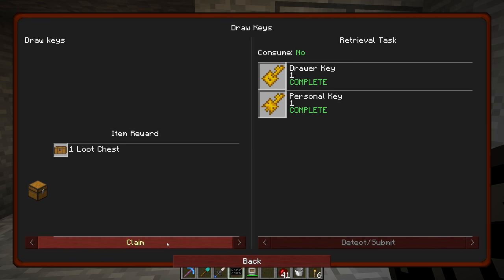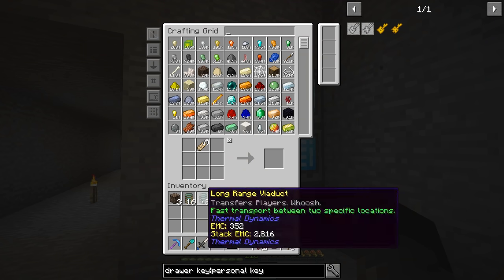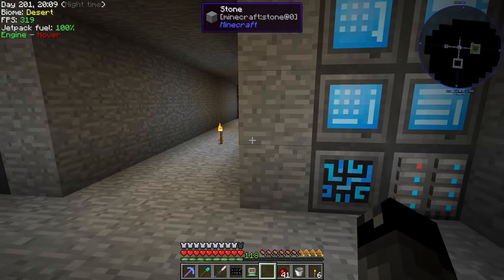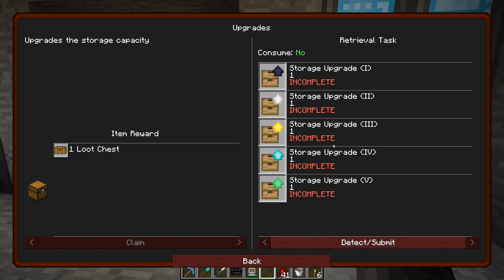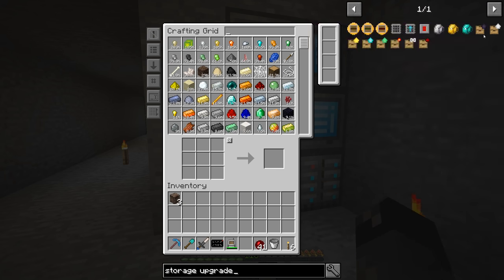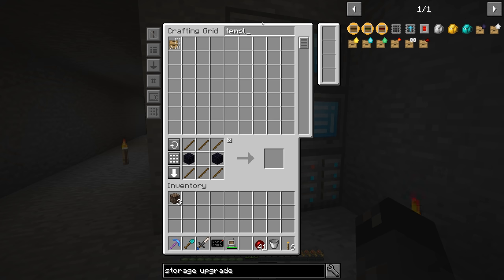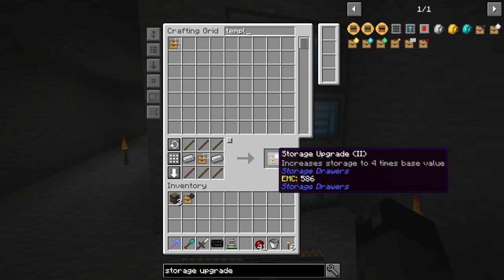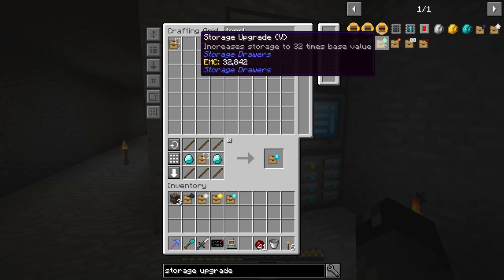Let's go to the quest book and claim our reward. We get viaducts - it's an okay reward. Then upgrades - all of the different storage upgrades. Storage upgrade - to make one of these we need to get ourselves the template, and we already have those in autocraft. Let's just tell it to make 10 of those. There's storage upgrade 1, then storage upgrade 2, followed by 3, 4, and 5.